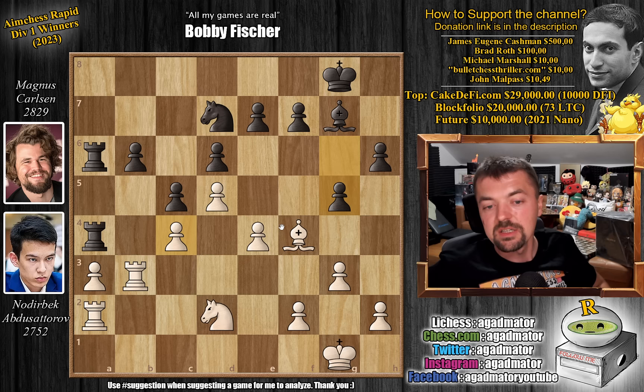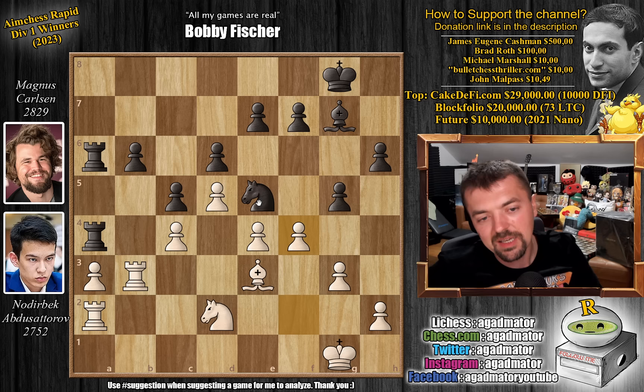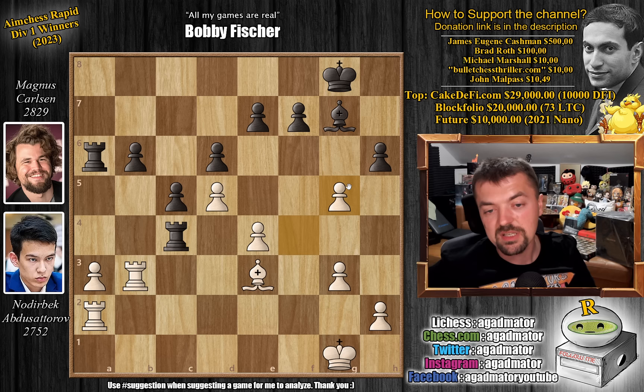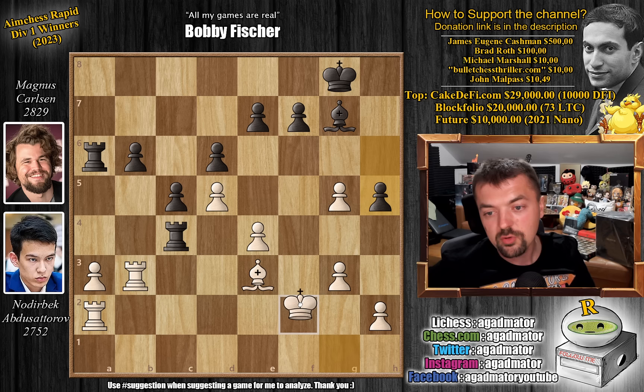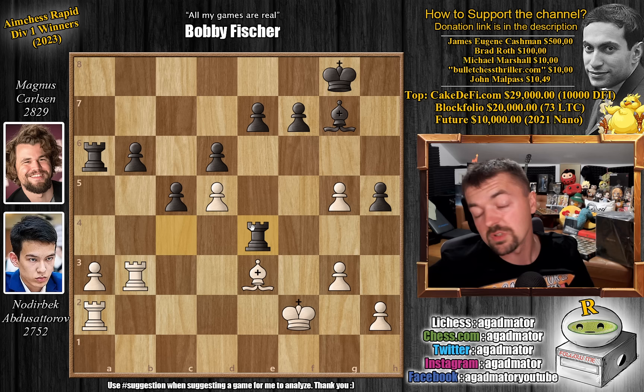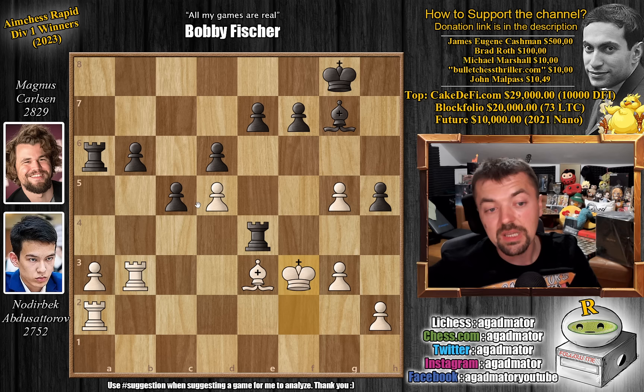And now knight to e5. We have pawn to f4, but now just knight captures on c4 — first grabbing the pawn — knight captures, rook captures. And now f-captures on g5, so Nodrybek wins his pawn back. Magnus plays pawn to h5 — you could also capture but he prefers to keep the pawns doubled and continue putting pressure on young Nodrybek. King to f2 — Nodrybek starts bringing his king into the game — and now rook captures on e4. There was no way of defending that pawn. King to f3, and now rook a to e4, rook e to e4, going back with the rook and again putting pressure on the a3 pawn.